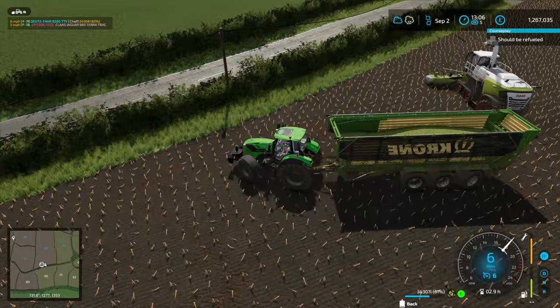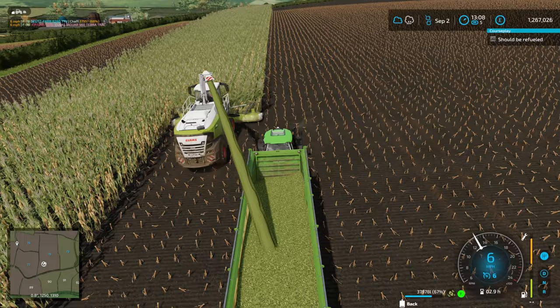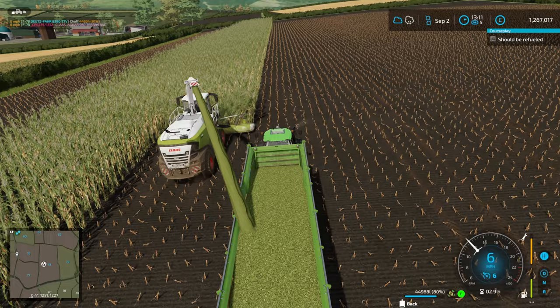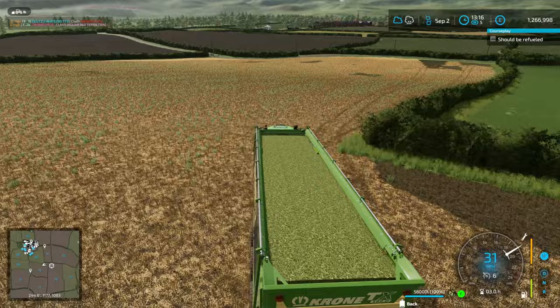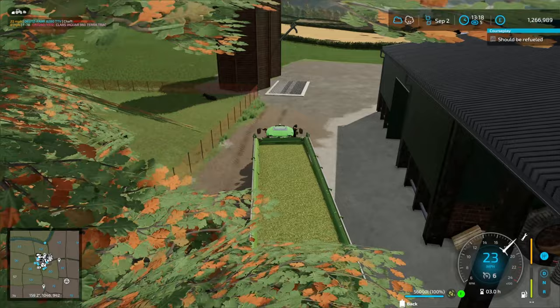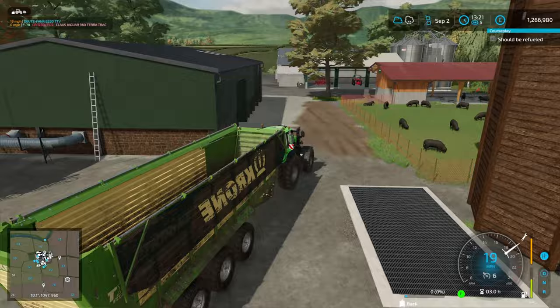I'm just moving a Simple Inspector. You can see in the top right corner that Courseplay has a new feature — a little info HUD — and if you click on it, it will jump you to the vehicle it's talking about. The Jaguar needs some fuel; it's been running for a day and a half constantly harvesting silage and getting pretty low. We're almost finished though, and hopefully it will last. It's going to rain soon, so hopefully we can get the silage cut before the rain kicks in.